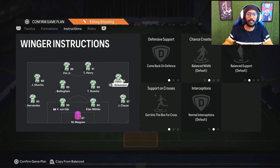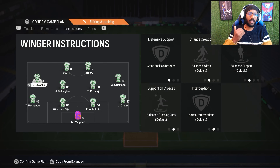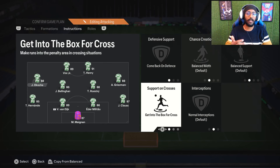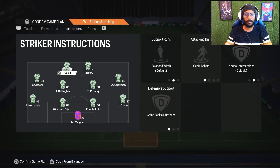For the left mid and right mid, we are using come back on defense and get into the box. If you find yourself getting very compact opportunities while attacking, you can use only come back on defense. But get into the box works well for me while attacking because it's a very wide formation. We're using left mid and right mid, not left back and right back, so this is how it works.